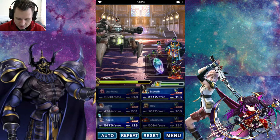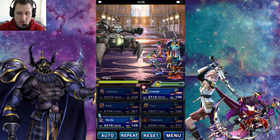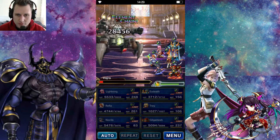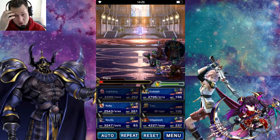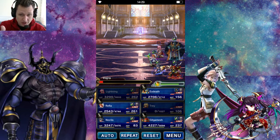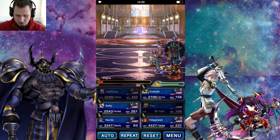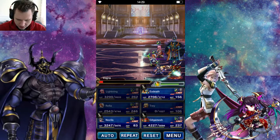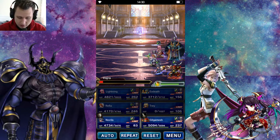Now with Noctis using Thunder Flask and Dual Cast Thundaga, if the boss is not dead it will be next turn. He does hit hard — every time I attack him it's one or two turns, but he always does big crazy moves that drain a lot of HP. So he's tough in that aspect, but I'll just easily Curaga it and then defend. I have Ribbon on my Noctis so he'll never be blind, paralyzed, nothing — so he'll always be available.